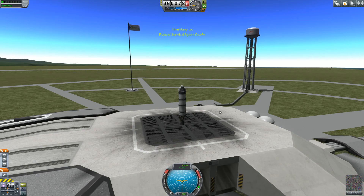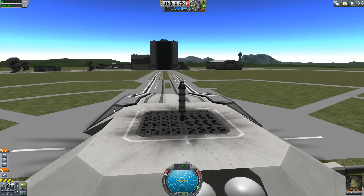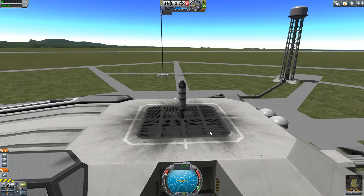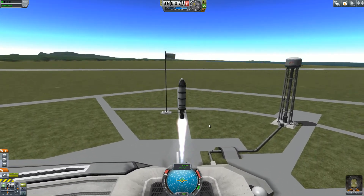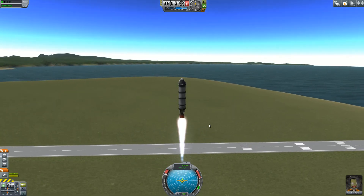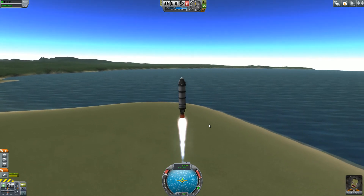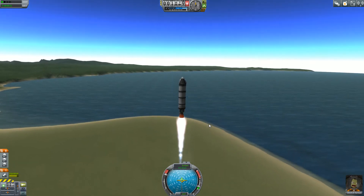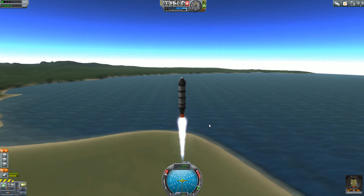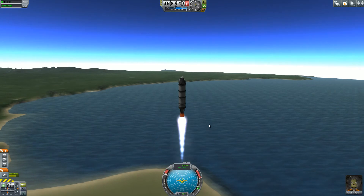One last thing to mention - the different biomes on Kerbin itself will actually give you quite a bit of science. So basically just flying around gathering science is probably wise. For that, I probably want to build a space plane. I might build a test space plane later. But before that, I kind of just want to do some rather simple stuff to get a little bit more science going, which should allow me to do a lot more.